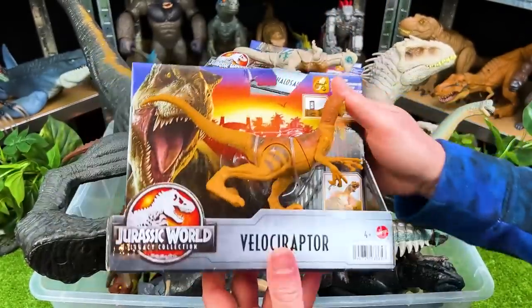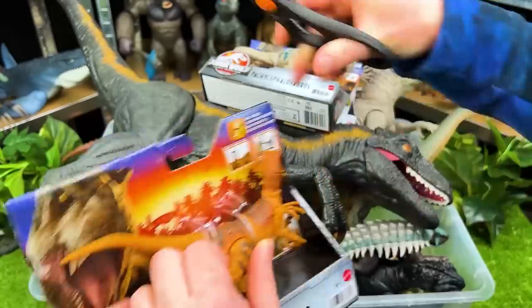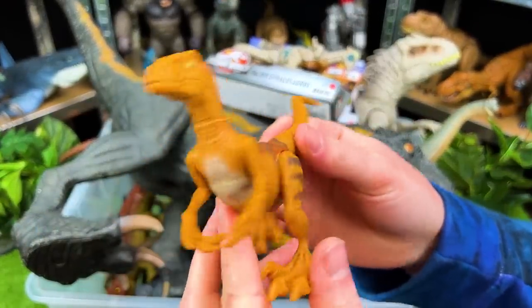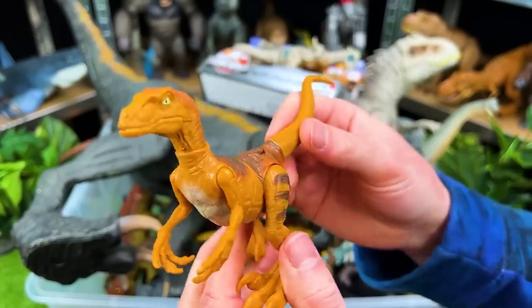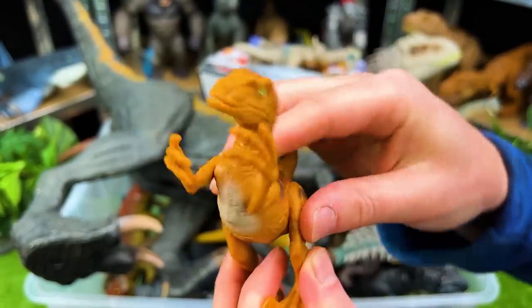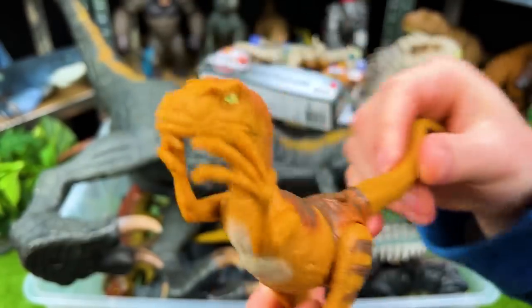Up next we've got a Jurassic World Legacy Collection Velociraptor — let's get this out of the box. Here is the brand new Velociraptor. I don't think I actually have a Velociraptor with this type of coloring. Plus this Velociraptor has a slashing action with its torso — look at that spinning motion! It is so cool, it's spring-loaded so it bounces back and forth.